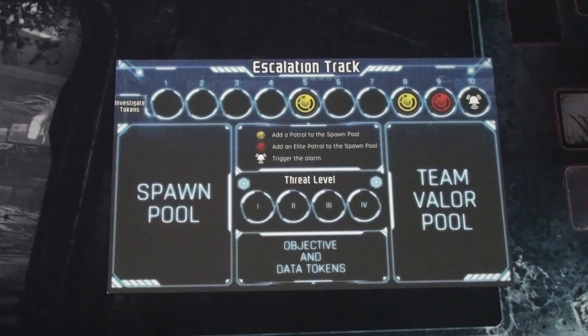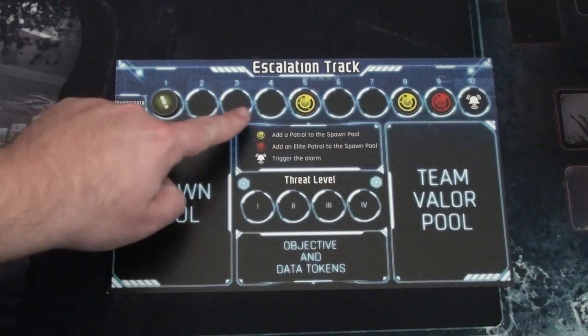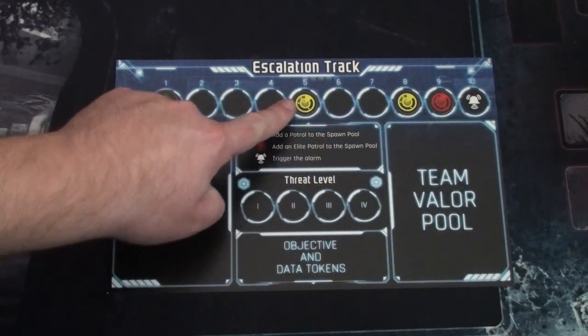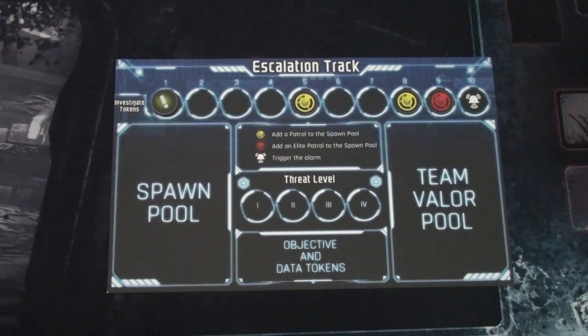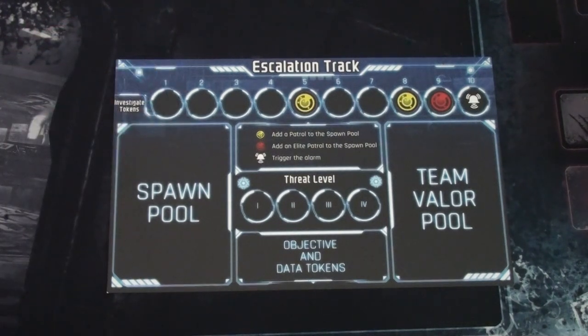This is the escalation track — a board that keeps track of the overall status in the game. The important area at the top is where investigation tokens are placed. When it fills up with investigation tokens, various effects happen, and at the very end the alarm will go off. Throughout the game we'll be adding tokens there, but for now it starts empty.